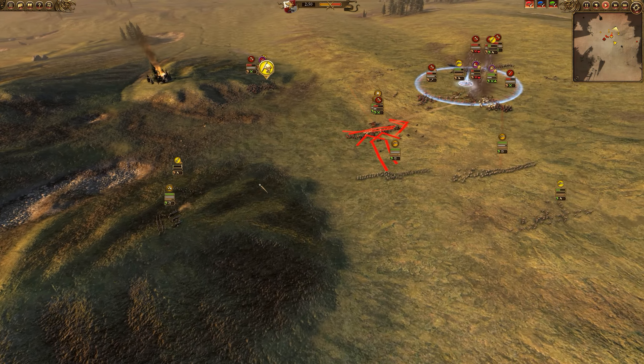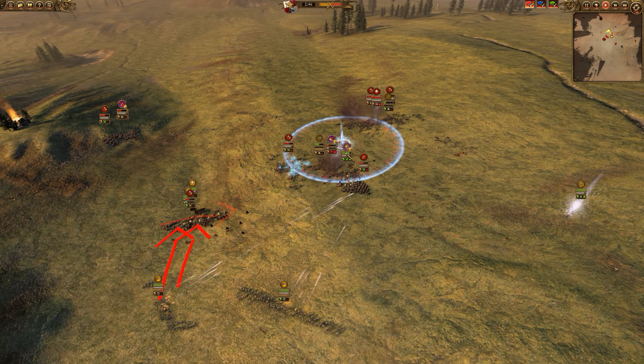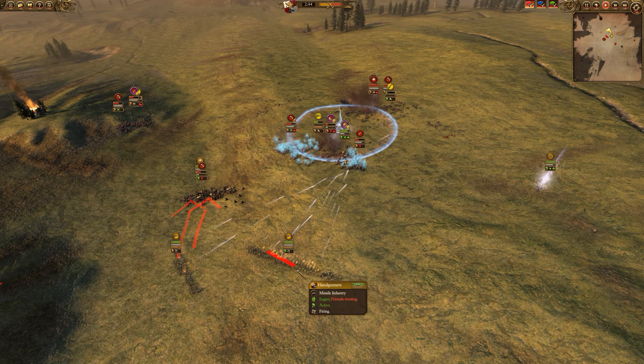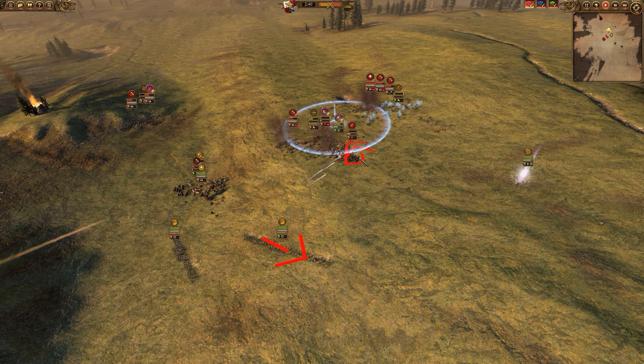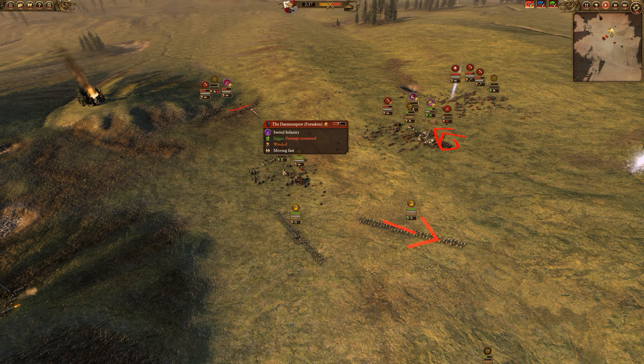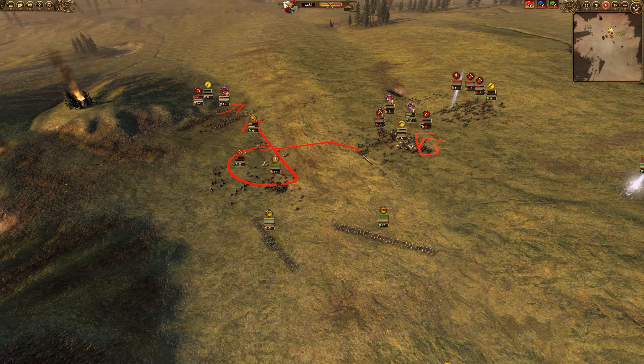We're going to throw some swordsmen in to try and block the Demon Spew. Meanwhile, my General is going to snipe the Chaos Sorcerer of Metal, who is way out of position by themselves, so their Final Transmutation shenanigans won't be able to happen. The Swords of Chaos are really good at killing armor and infantry, but not necessarily Demogriff Knights. I may have taken some friendly fire from the cannon, though — not entirely sure.